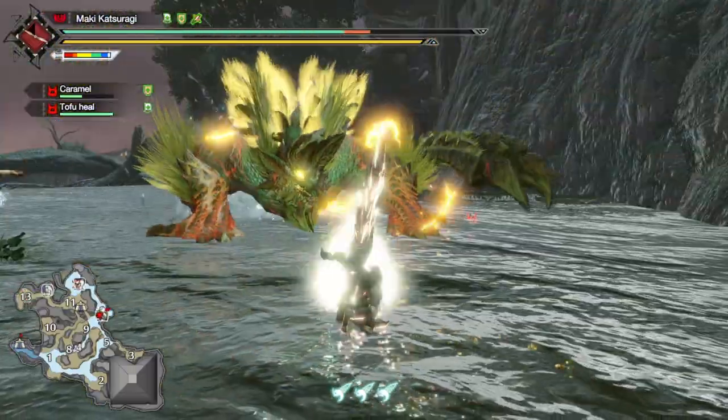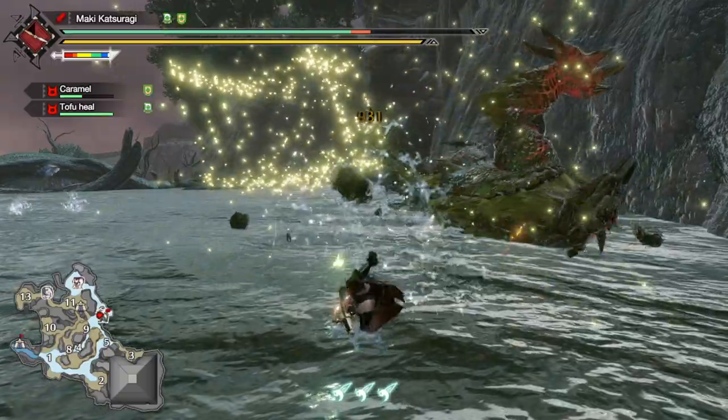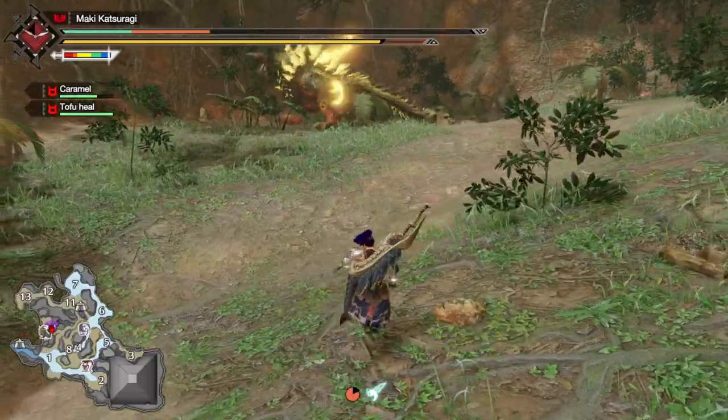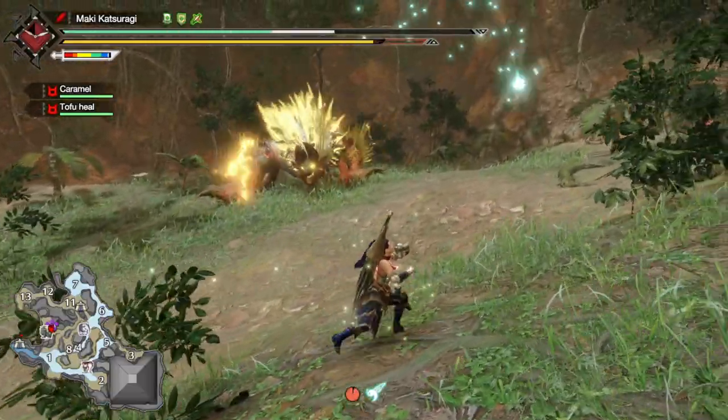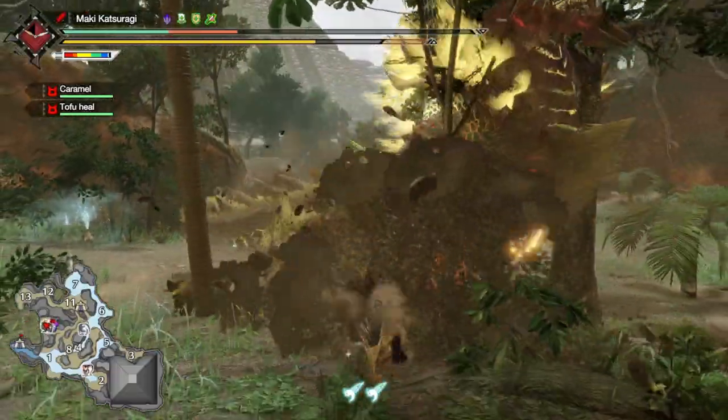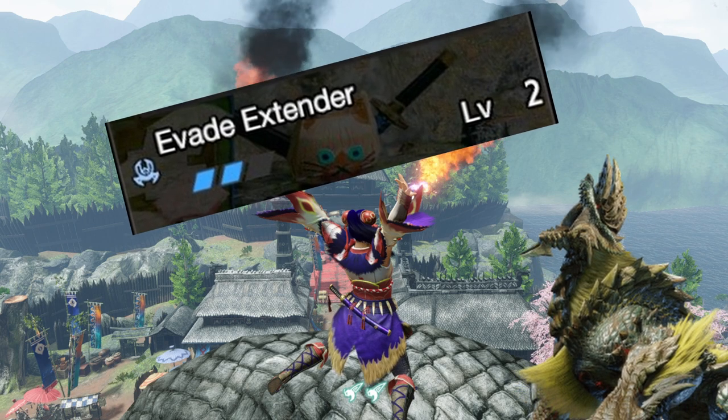If you've dealt enough damage, Xenogre will topple — straight away go for an Adamant charge on the head. Another move Xenogre loves to do when in rage is a forward electrical charge plus a long distance leap attack. You're copying my skills now, Xenogre.